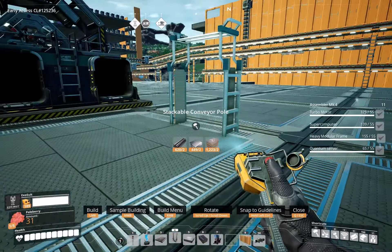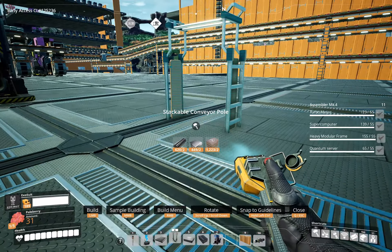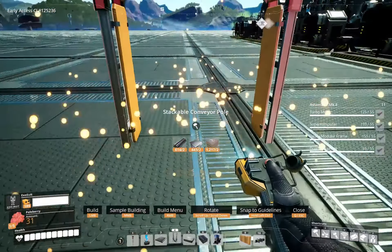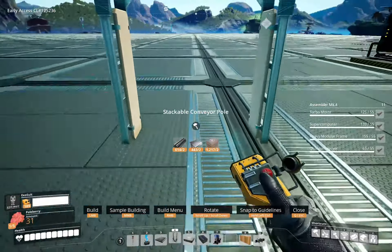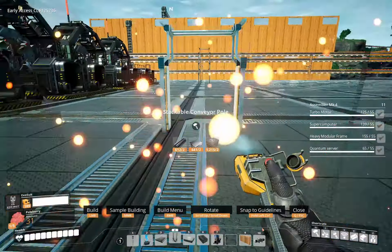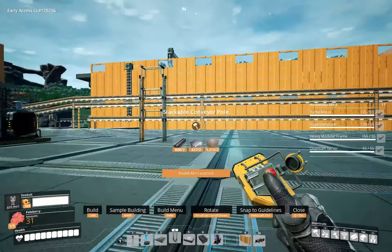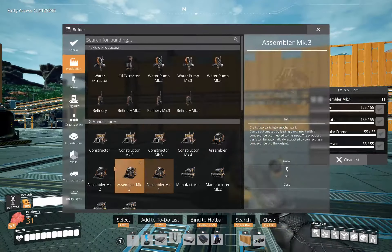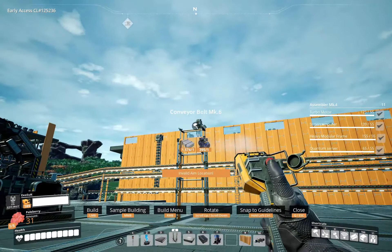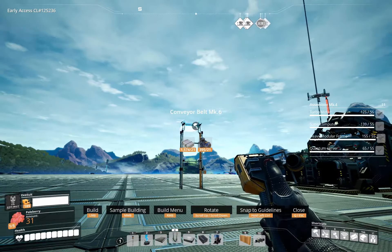The copper sheets are going to total 2,000 per minute. So we could do all of this with basically one 2,000-per-minute belt of copper sheets. Let's give ourselves some space. It would be a lot easier to manage just one belt over the top of these.